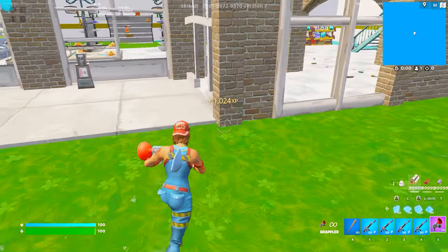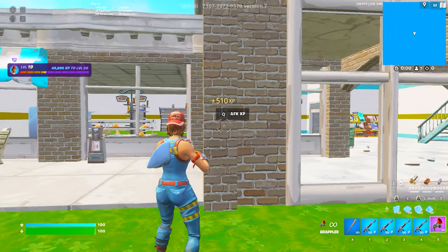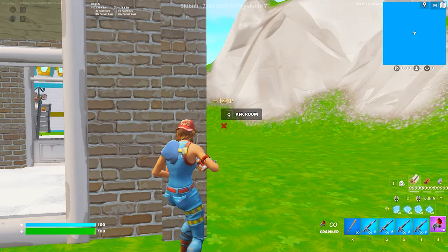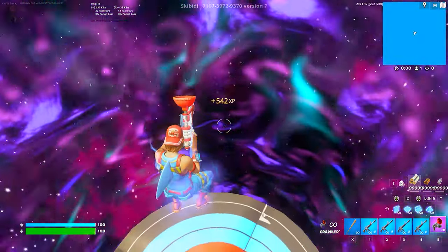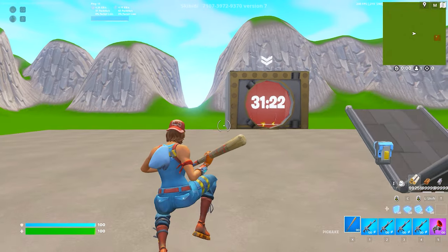The AFK XP buttons are in these two corners. The first corner says AFK XP — when you press it, it's not going to disappear; your XP is still going up from pressing it, it just won't disappear. The last button says AFK room and will teleport you to the AFK bounce room where you can go AFK while your XP continues to go up. Or you can leave the room — it doesn't really matter.